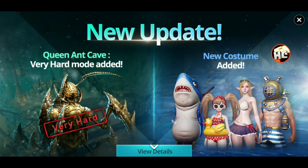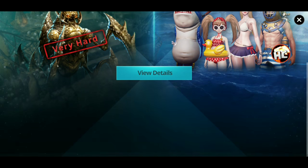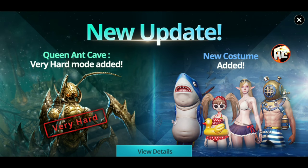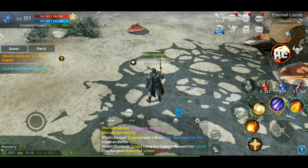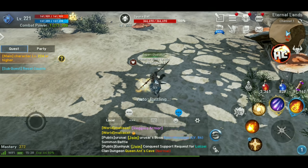I'm not really into the costumes — I don't care much about that and I'm not going to spend my blue gems on that, but a lot of people enjoy it. If you're not a Whale Clan, you're probably not taking out Queen Ant Very Hard anytime soon, but that's pretty cool if someone in your clan does it or your server's the first to get it.